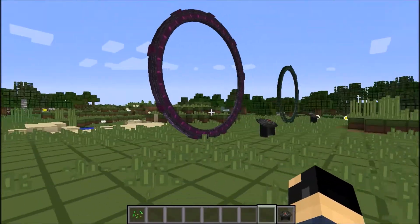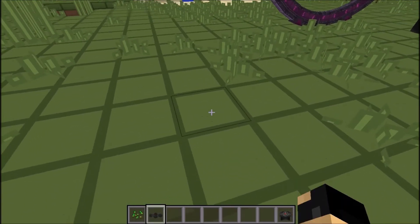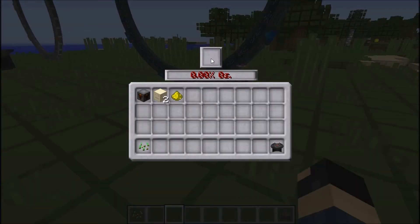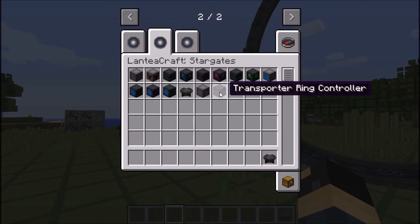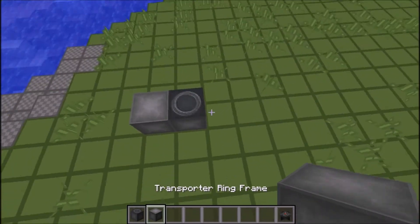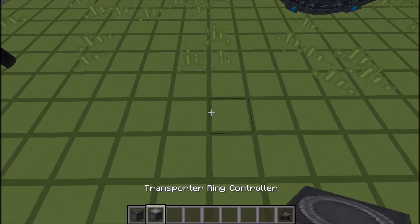That's pretty neat. Let me check out a couple more items - oh that's kind of cool when you place that. Not sure what it's used for. Moving on to transporter rings: there wasn't anything on the wiki about them, so I'm just going to mess around and see what happens if I place them in the same way as a Stargate.